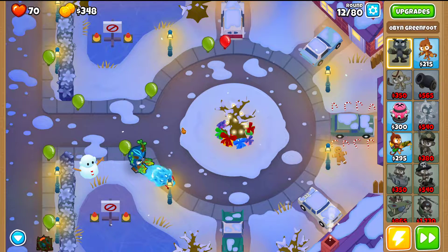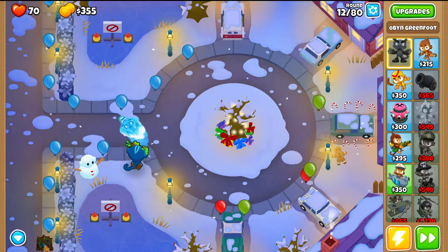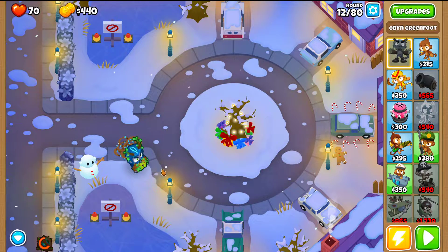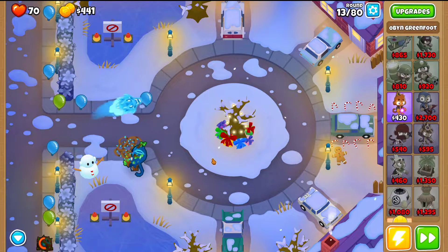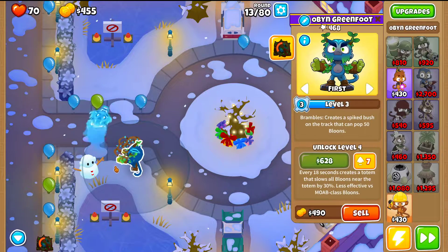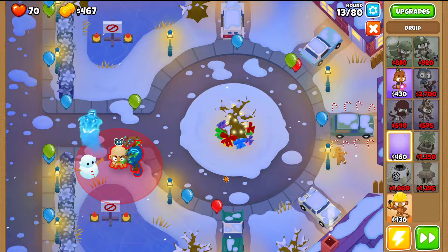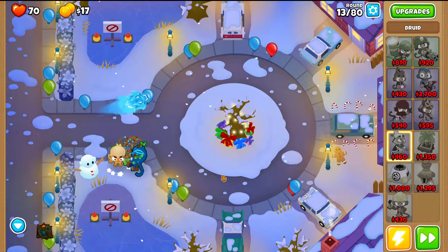Round 12 is where, as soon as you have Brambles available, you drop them — it doesn't really matter where, they'll land on the bloon path and help you out. Then you should be close to being able to place the Druid. Go slow, place the Druid as fast as possible, closest to Obin and then closest to the top.